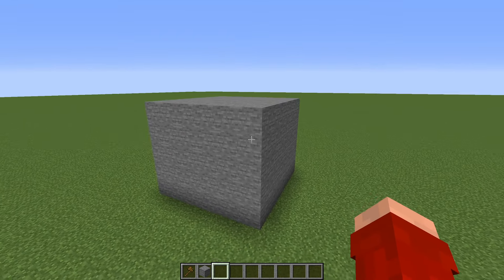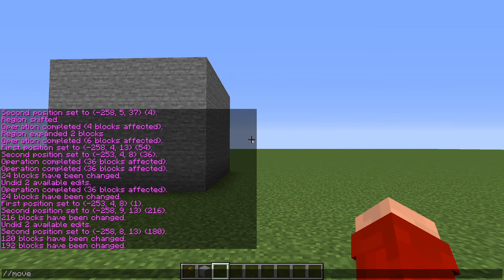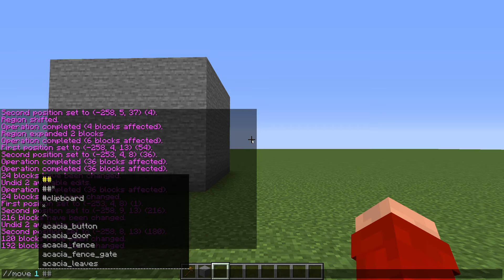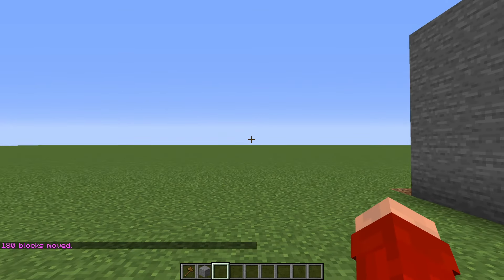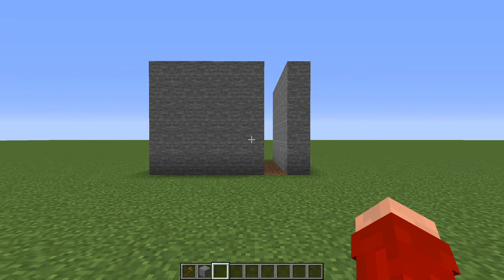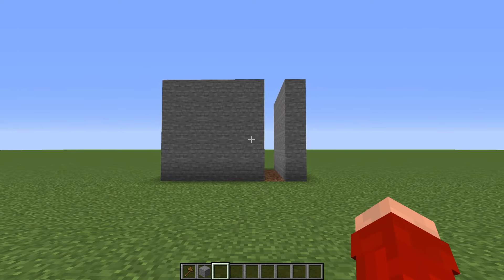Next is //move. We don't include a block for this one, just a number — so I'll move it one block. If you don't type a direction it will move in the direction you're facing. If we move it back, we'll notice it leaves a layer behind, because the move command does not adjust the selection. If you want to keep the shape intact, you'd have to manually adjust your selection to where it has moved.